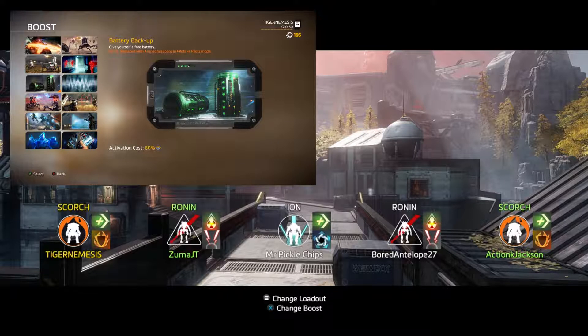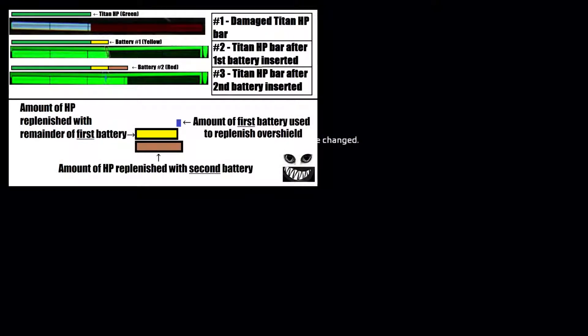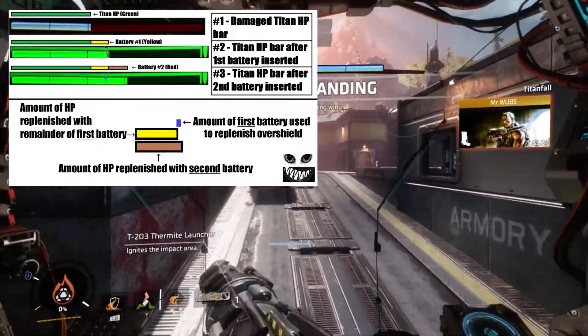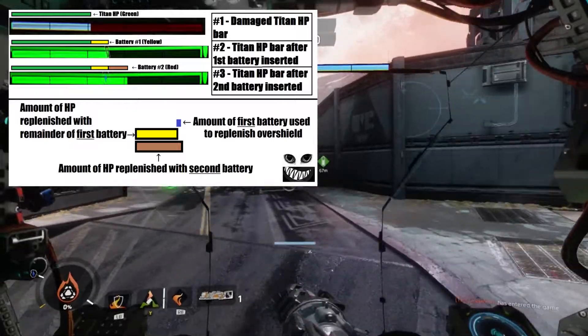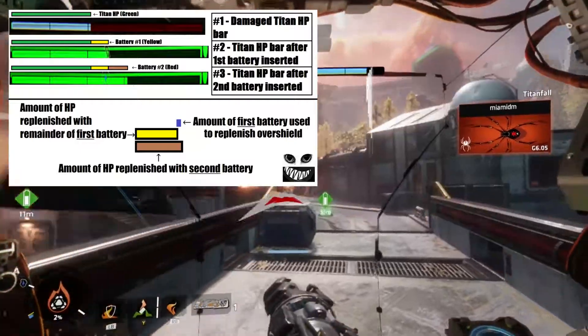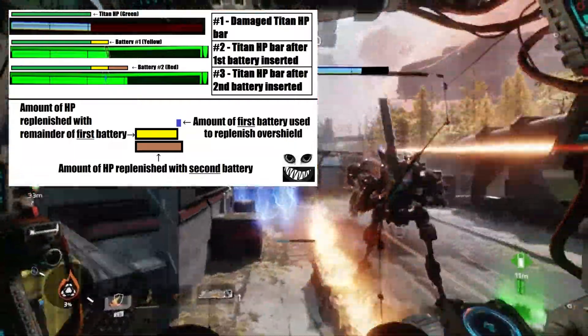For your boost, I highly recommend the battery boost for LTS. You have the chance to inflict enough damage as a pilot to earn a battery and give it to a friendly titan. As I covered in my previous video, batteries recover a significant amount of health. So if your titan gets destroyed, help your teammates by retrieving batteries and giving them when the coast is clear. Remember that holding a battery emits a yellow streak behind you that is easily visible to enemy titans and pilots.